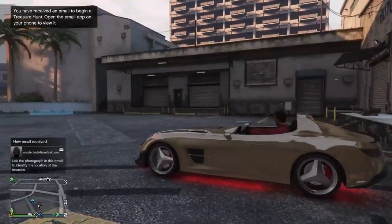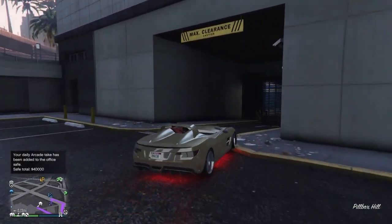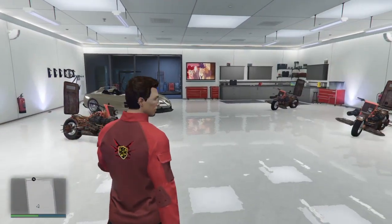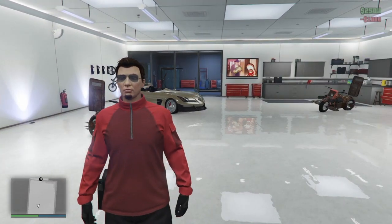Once you pull out of the garage you're good to go — save it in any garage that you own. With any of these processes, sometimes you've got to try it over and over again. If it doesn't work out, just close your application and start over. Vehicle saved inside the garage! If this video helped you out, don't forget to hit that like button, subscribe, and comment below.